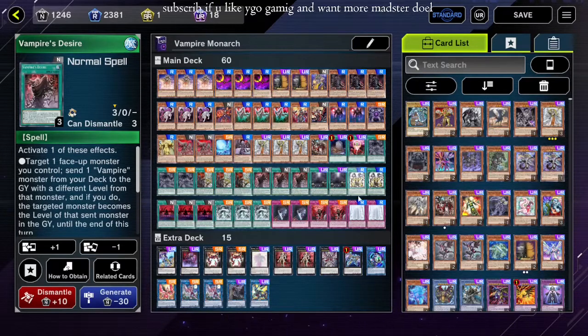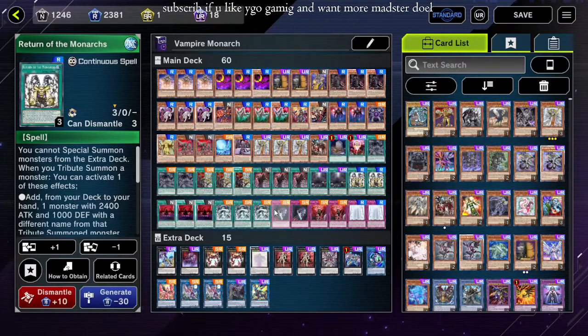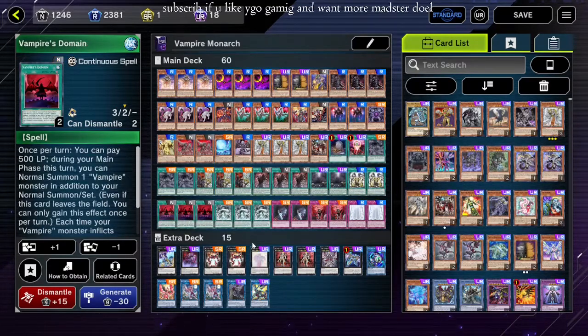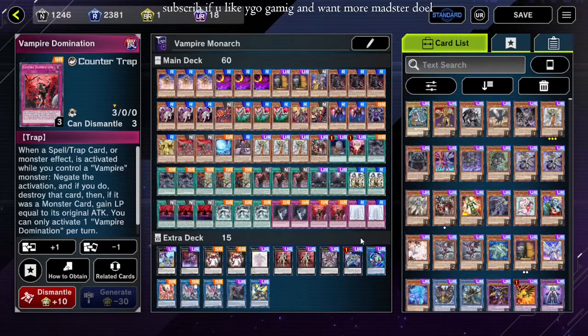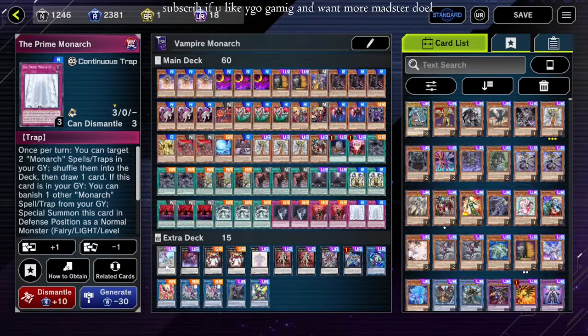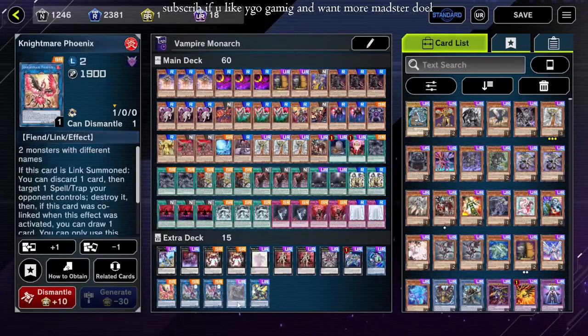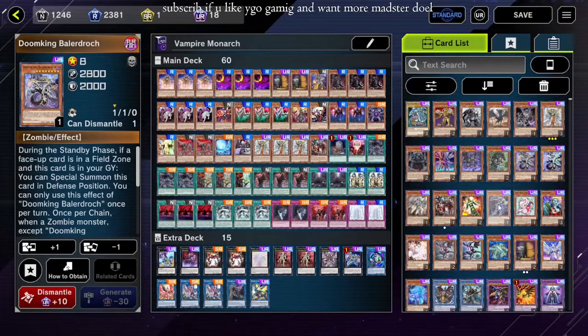Vamp — this is so cuttable but god you can't not include it. Three Ether, one Voavode — I only have one but I probably should only run one anyway. Foolish, One for One, three Tenacity, three Pantheism — as you saw. Three Desire — might cut one and run something else like another Monarch spell trap. Two Domain — it locks you out but whatever. Return — it locks you out as well, but it's poppable with Kuraz, and that's really cool. It also generates a lot of advantage. Domain is crazy, Stormforth is ridiculous, Awakening is slow but it's a special summon from deck. Domination is one of the best counter traps in the game.